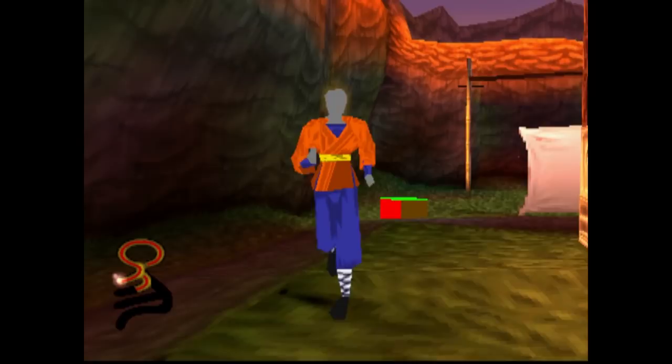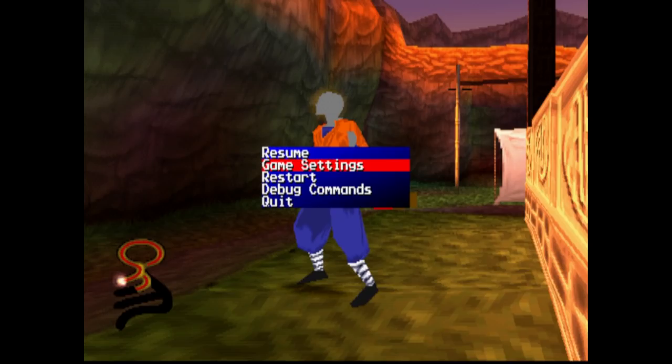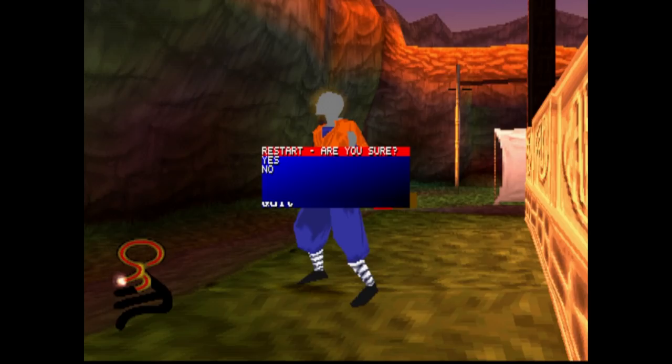When you press start, you actually get some options: game settings, audio mode, controller layout — which seemingly you can't do anything with — and screen adjust. You actually get a widescreen mode, which is pretty cool. There are also debug commands and a couple of different maps — Warehouse 2 and King's Garden — which seemingly you can't select. However, if you restart the game, you do enter a different area.